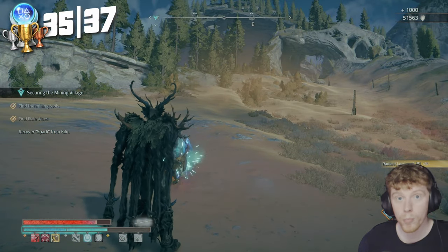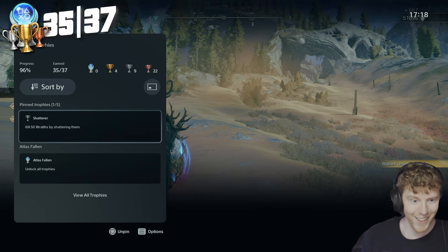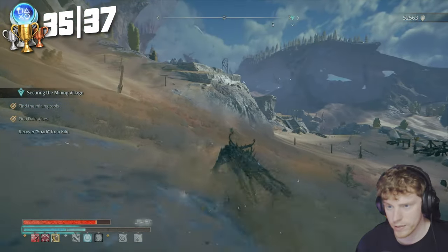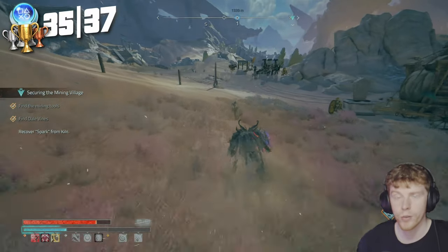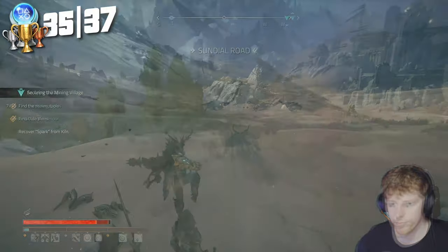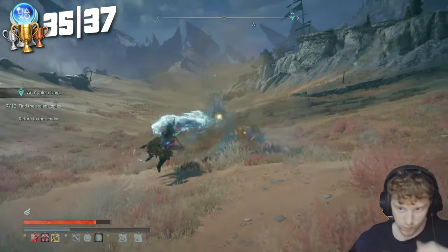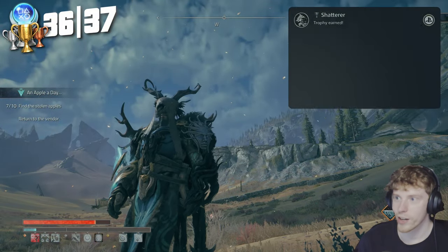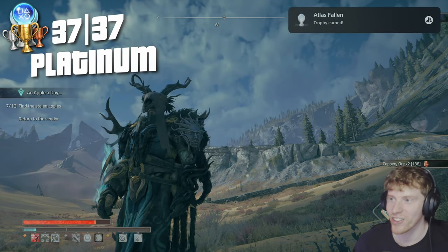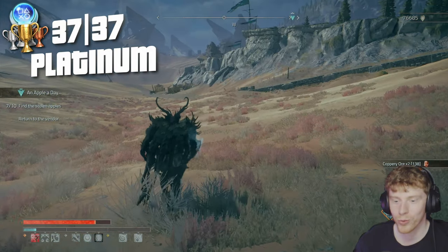Now we only have one more trophy — a super boring one. Unfortunately we can't end it on a cool trophy: kill 50 wraiths by shattering them. I haven't really been using the shatter ability, that's why I haven't got it yet, so I just go around killing more enemies making sure I shatter them. Finally — Shatterer — kill 50 wraiths by shattering them. And then boom, Atlas Fallen — unlock all trophies. We got it!